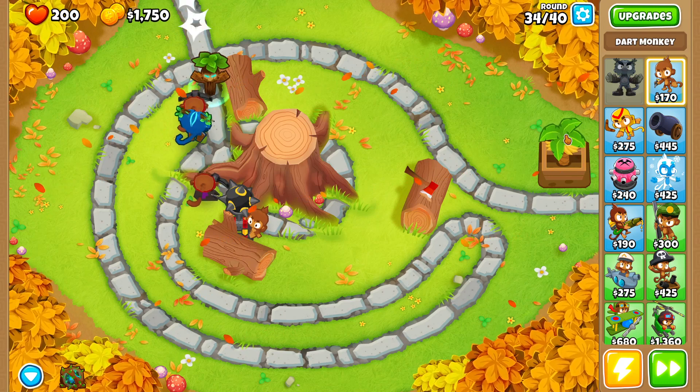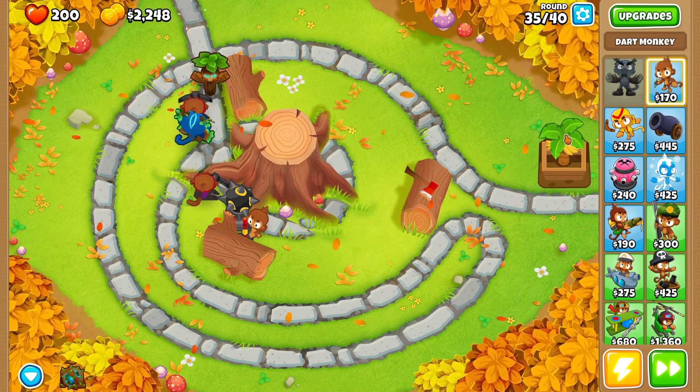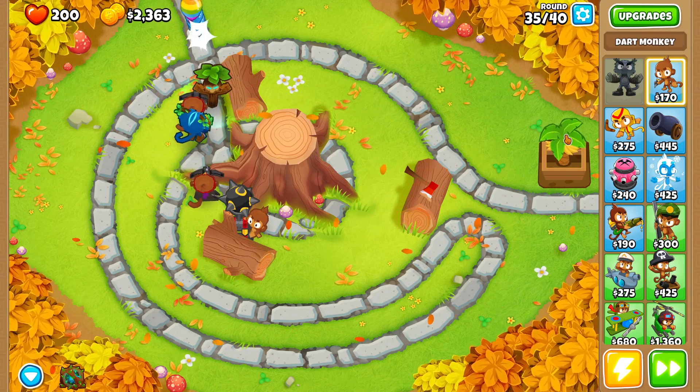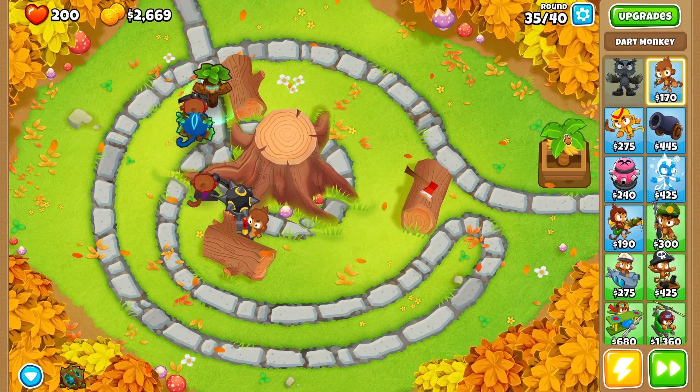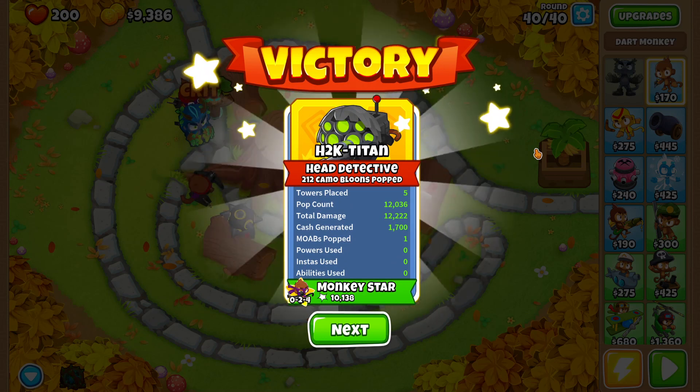On round 34 we're going to save up the rest of the money we get, because on round 39 we're actually going to buy ourselves an alchemist to buff both of our dart monkeys as well as our oban, so we don't struggle with popping the MOAB balloon. To be completely honest, we didn't even need the alchemist because our dart monkeys are actually that strong.